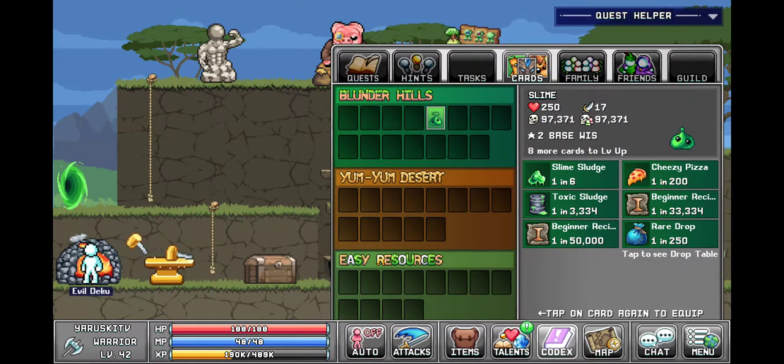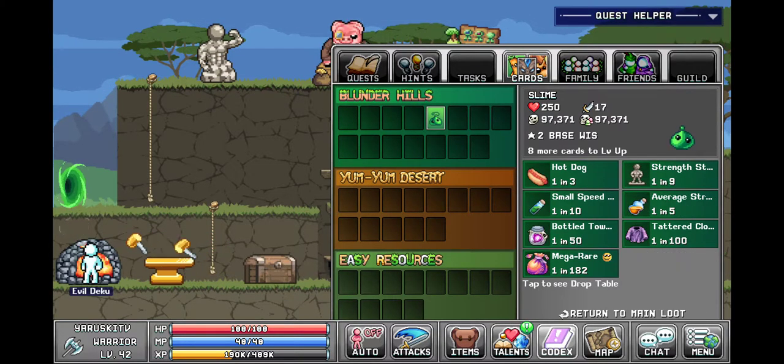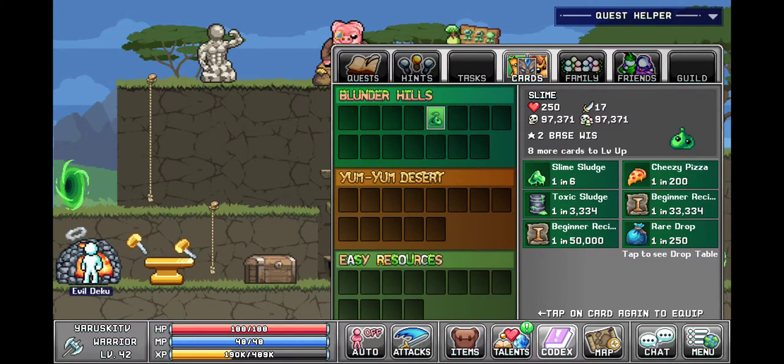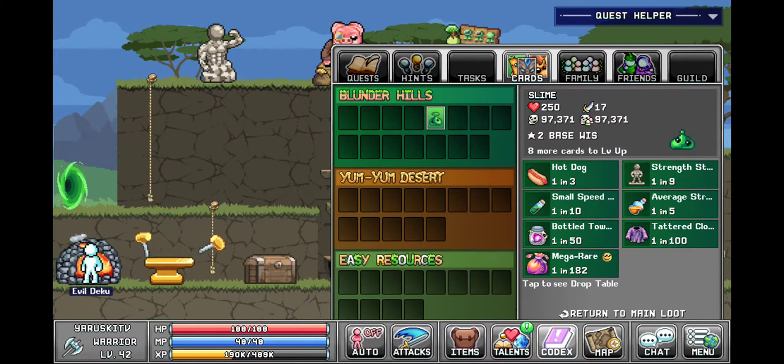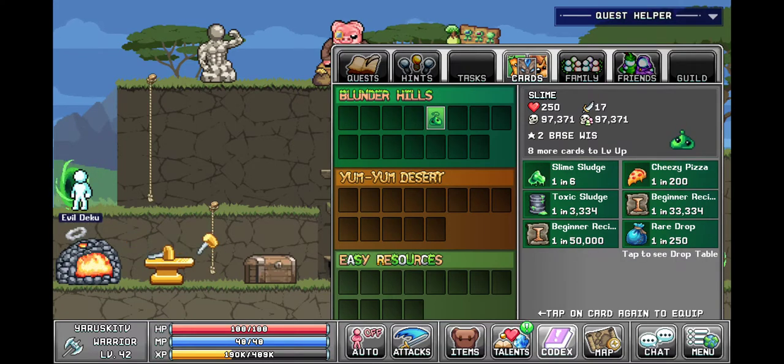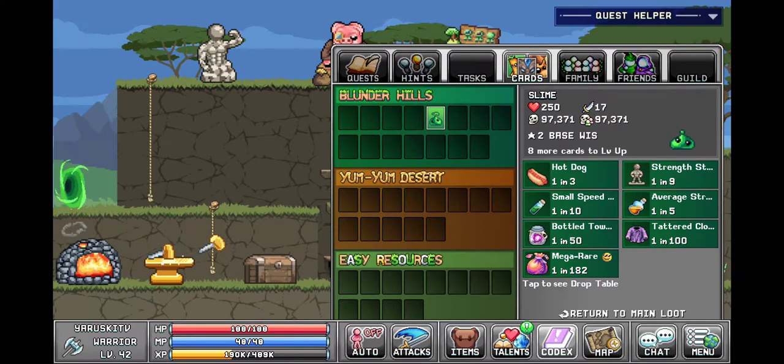That's the drop table. What's mega rare? Gold nomwich is mega rare. That's an interesting drop table. So how does that work? Rare drop is one in 250. So one in 250 chance to get one of these — so every time you get one out of 250.